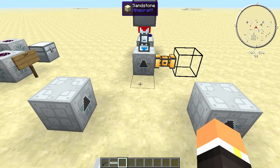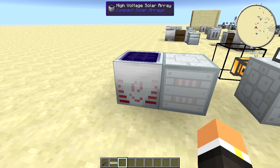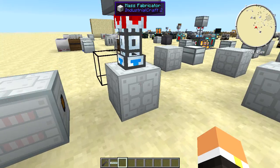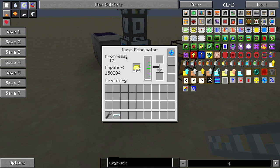To power this machine it's pretty complex. Here I have a high voltage solar array MFE, and if we put down some glass fiber cable you can see the progress is going to start going up and it's going to start using scrap boxes.